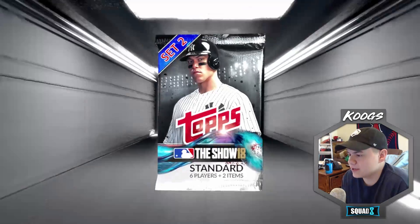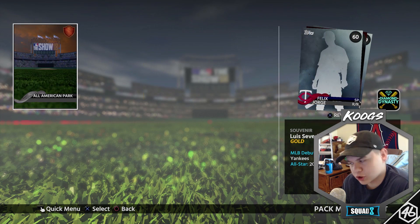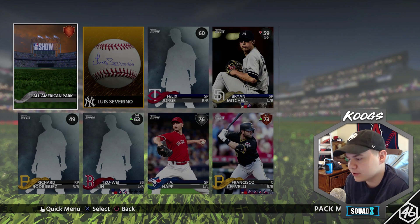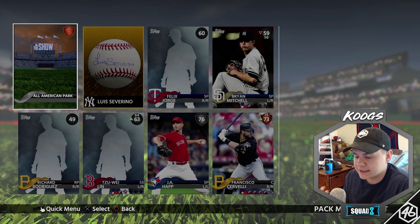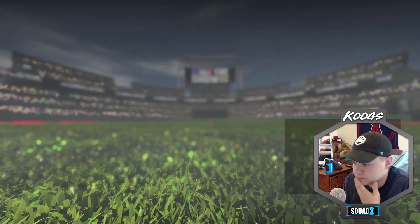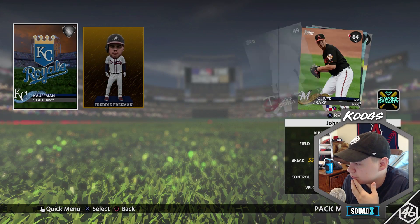I'm getting actually some decent silvers now, I'm liking what I'm seeing. Of course we get a gold and it has to be an autograph, but then we got J.A. Happ — another starting pitcher — along with Francisco Cervelli. I like Cervelli. All the silvers you've got, give them to me game. Another gold, but it happens to be a bobblehead. A couple bronzes — Nick Franklin and Craig Gentry.